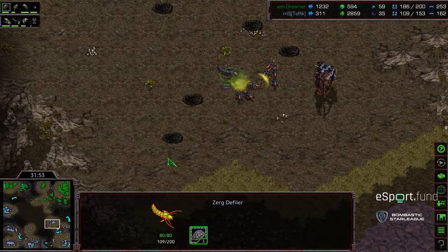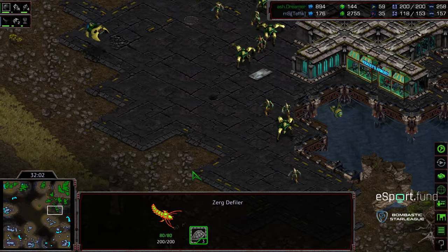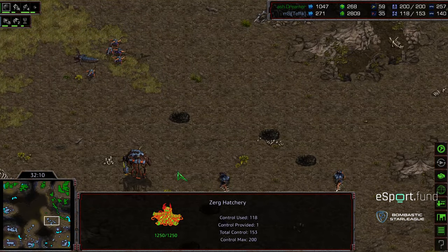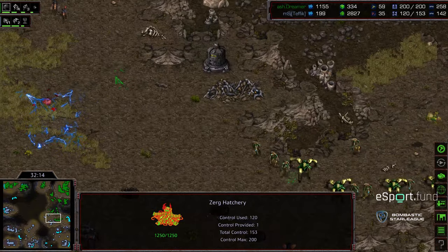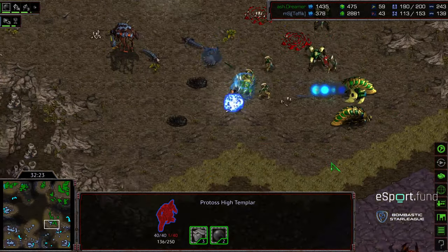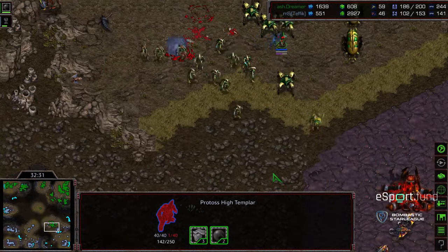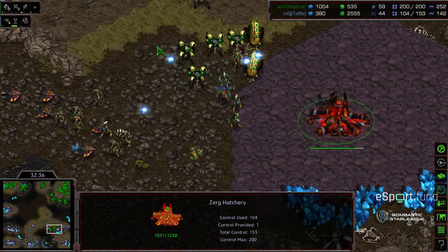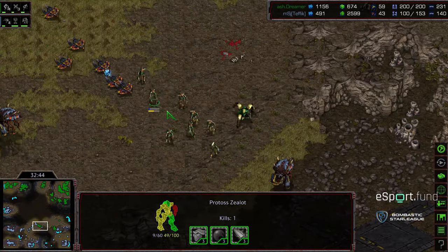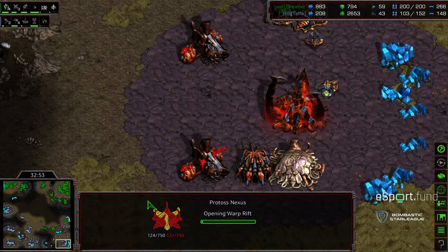Another drop — drones getting annihilated. Another drop, with one reaver getting taken out from spine splash, but lucky for Tefik a dud on the follow round. Both players regroup. Dreamer hits 200 supply once again, doing a fantastic job macroing in the late game. He just has to wipe out the nine o'clock base. Tefik desperately needs something. A greater spire morphs in as a possible solution — but Tefik still has half the supply, and that greater spire isn't going to do anything before it gets wiped out. Late game Protoss at its best: dragoons, zealots, reavers — everything full upgrades.